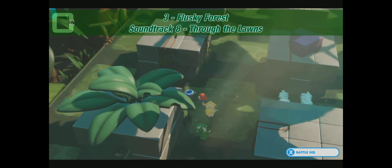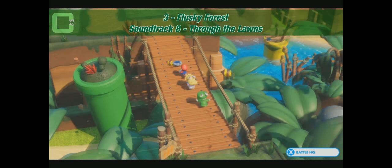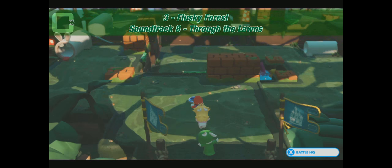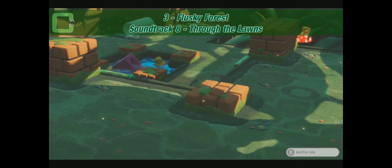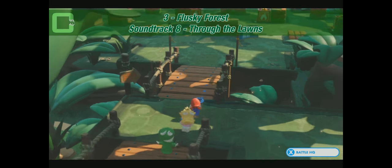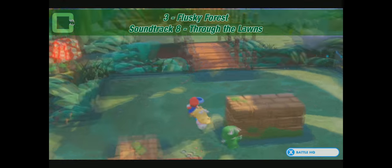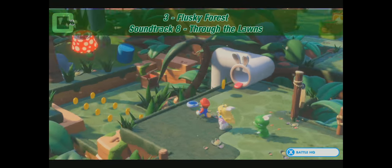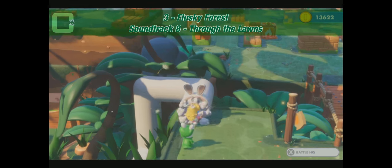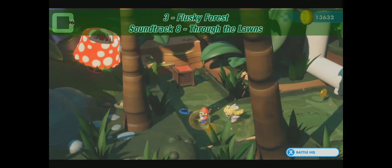We continue to walk the path, the storyline. It goes through that wooden path, crossing a battle area and another battle area — it's really weird that they're so empty now. A coin is indicating something special. We go down and find Soundtrack number 8: Through the Lawns. I already picked it up — trust me, it was there.